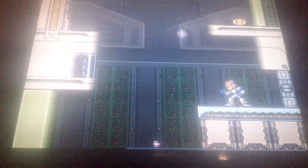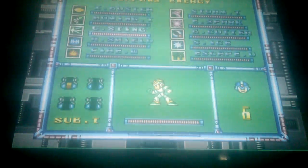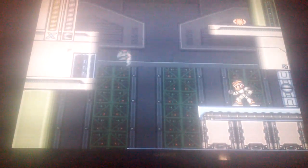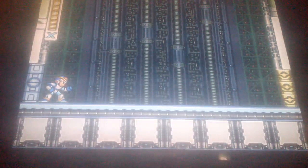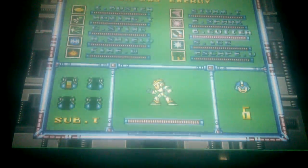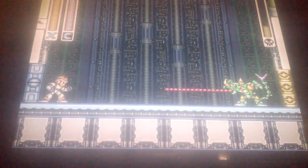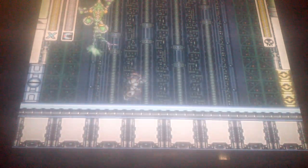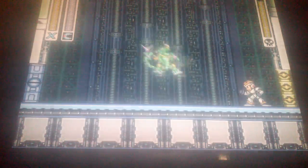Always go up and see if there's more power-ups. Never just simply end your little spat there. Use a little bit of Boomerang Cutter here. Or we could just dash. But we know who this clown is — Sting Chameleon. His weakness is the Boomerang Cutter, which we didn't have when we faced him before, but we do now. That doesn't make him terribly easy; I'm getting kinda hit already. It does make things somewhat easier.